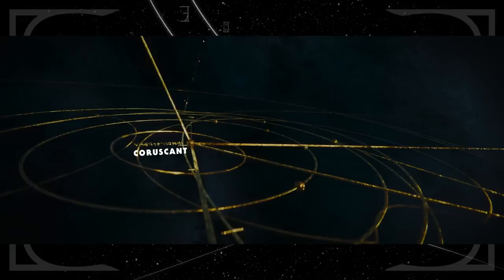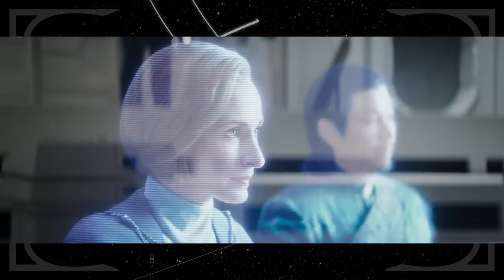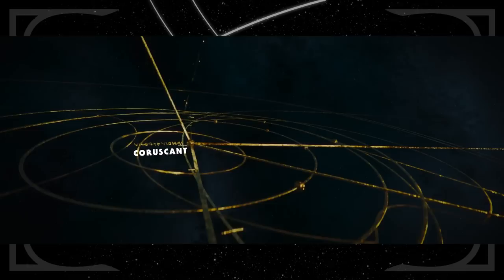Then we cut over to Coruscant, I think. It's a little hard to make those runes out, but it does look like a busy and central system. We know New Republic officials will be making an appearance in this show, so Coruscant makes sense to include. Maybe some of our characters will even visit the planet.